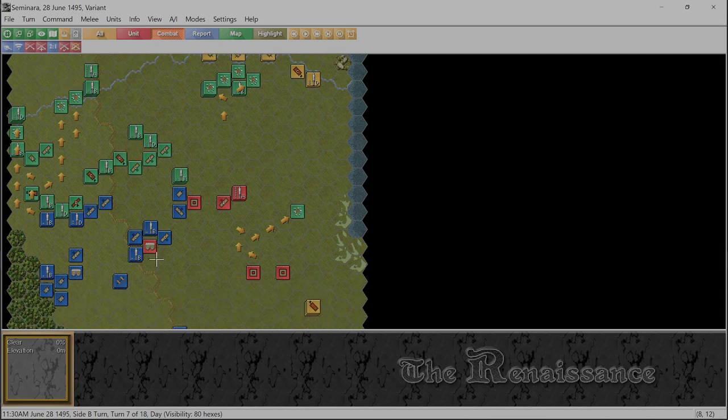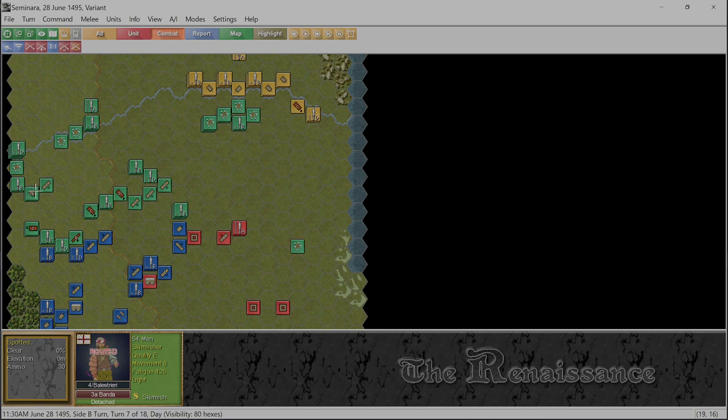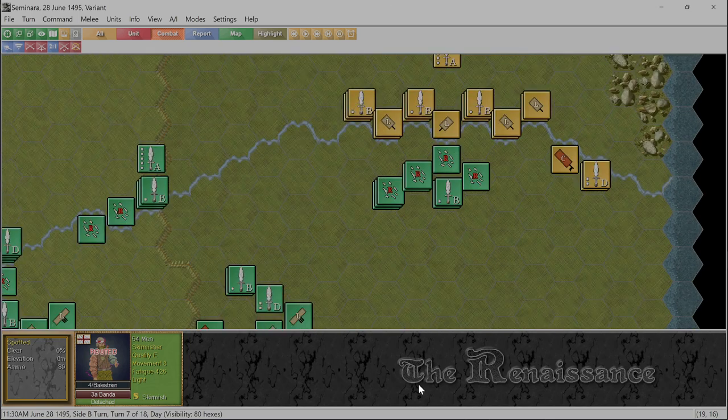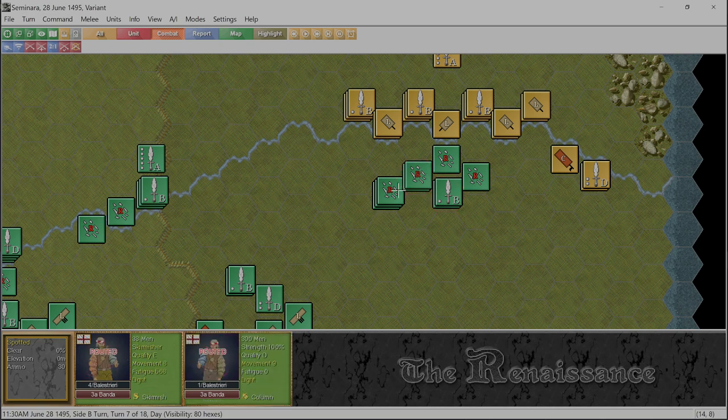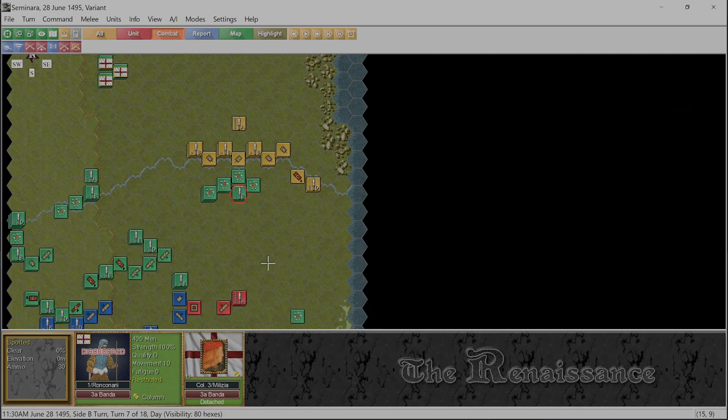Alright, so we have a bunch — skirmish is routed, doesn't look like much happened here. Oh, we got these guys back but they're disordered. Everybody's routed. The commander was able to help, but that commander only helps the unit that's routed in the same hex. Ladies and gentlemen, that's going to take a long time to get everybody back.